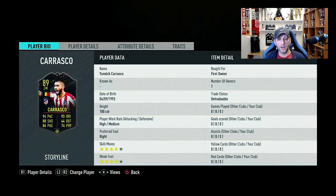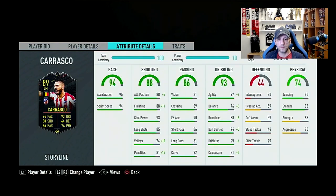Yannick Carrasco is 180cm — about six foot — high/medium work rates, right-footed with 4-star 4-star. His face stats look amazing. He has an 83 base card, so we have a six-rating upgrade, about 45 base stats improvement, and around 220 in-game stats. Overall pace is 94, with acceleration 95 and sprint speed 94 — a fantastic pace, nothing you need to improve here. Good shooting at 88 overall, with 88 attack positioning and finishing.